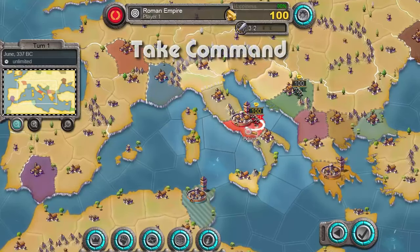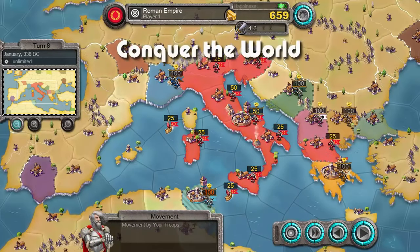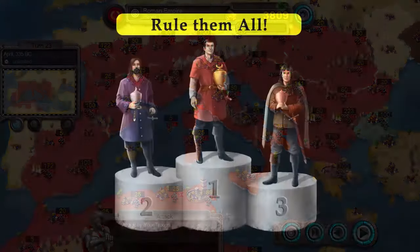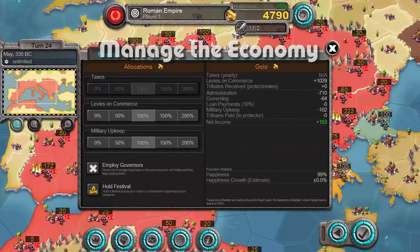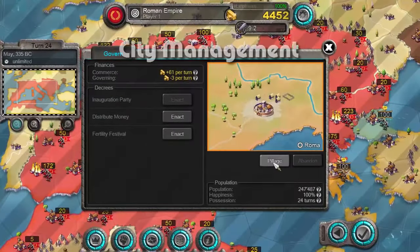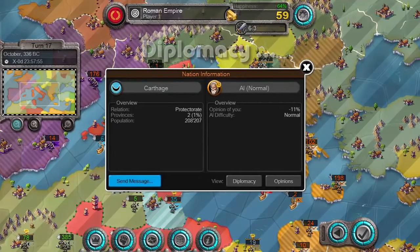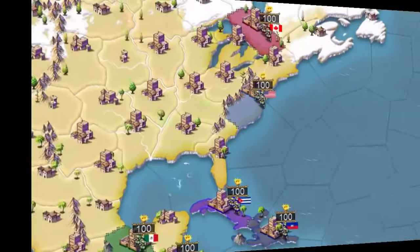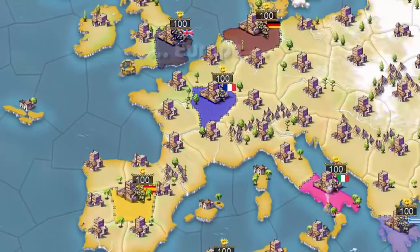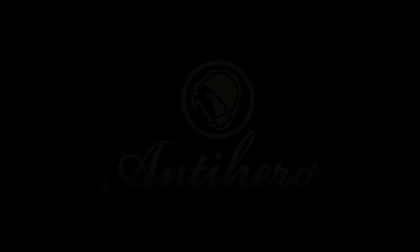Age of Conquest 4 is like if you took Polytopia, injected it with steroids, put some glasses on it, and increased its IQ to 200. It's by no means easier to pick up, but it has the depth and complexity to give it a lot of strategic value. It's a turn-based strategy game at heart with lots of maps to choose from, plenty of multiplayer options including hot-seat and asynchronous play. You can choose from different empires — Roman, Carthage, Persia, Celts, Inca and others. It plays sort of like Civilization, so if that sounds good to you, definitely pick this one up.